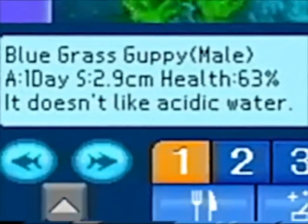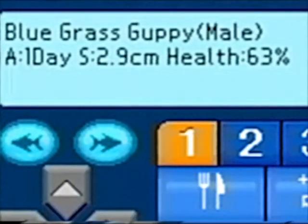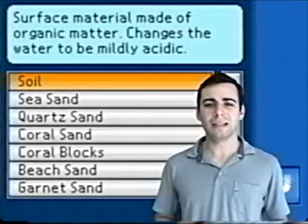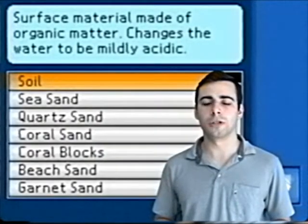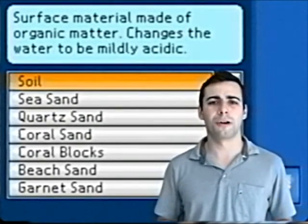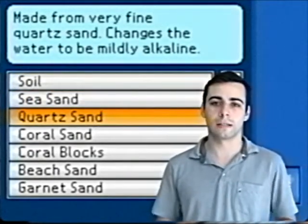Fish in the same tank have to like the same temperatures. As much as I'd love to make heaven real, you can't mix angel fish and sea angels. Watch the pH in your tank — a lot of fish have different acidity preferences, so you've got to pay attention. If a fish likes it more alkaline, the message will read it doesn't like acidic water, so go change your substrate to something more alkaline. It's all labeled for you. Now, let's say your fish prefers more acidic water — you might think the message would say it doesn't like alkaline water, but you'd be wrong. It still says it doesn't like acidic water. You're just going to have to keep guessing until you get it.